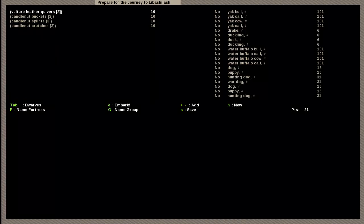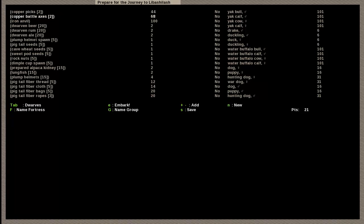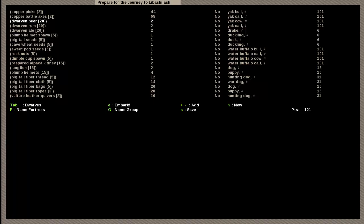Vulture leather quivers — I didn't know vultures had leather. Then buckets, splints, and crutches. Depending on how you want to play, you can add or remove items. If you're feeling ballsy and don't plan on growing your ore industry quickly, you can actually remove the anvil for a fair sum of points so you can get other things. You can later trade for or steal an anvil from trade caravans — once they come with one you can take it for yourself, though that's going to piss them off and you're going to have a war. But you got an anvil and an easier start.